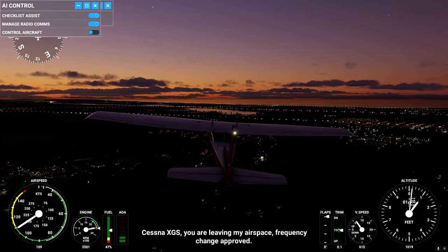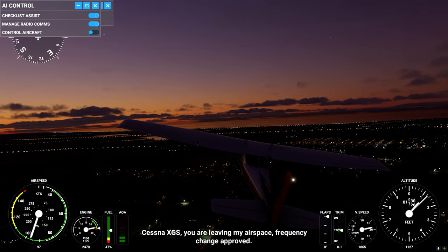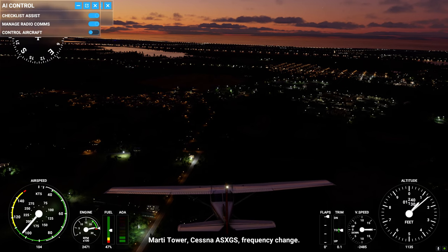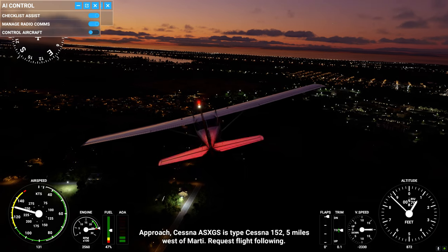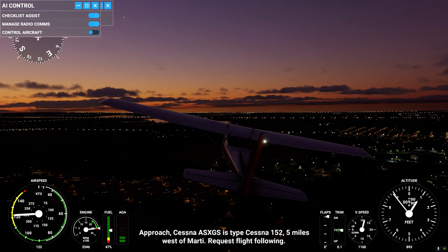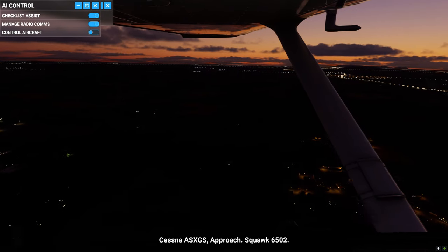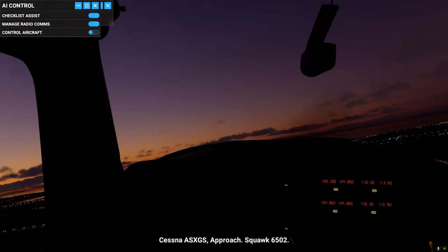Mardi Tower, Cessna Alpha Sierra X-ray Gulf Sierra, Frequency Change. Approach, Cessna Alpha Sierra X-ray Gulf Sierra, has timed Cessna 152, 5 miles west of Mardi. Request flight following. Cessna Alpha Sierra X-ray Gulf Sierra, Approach. Squawk 6502.